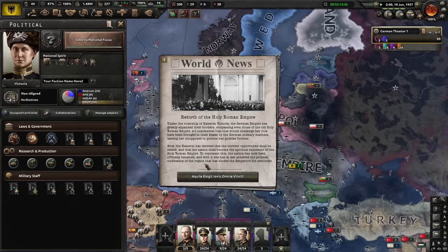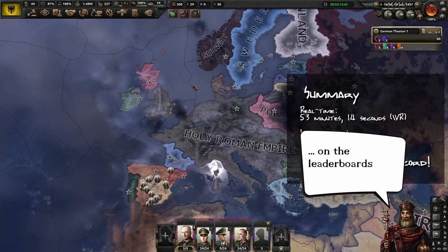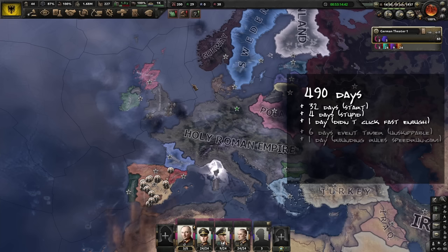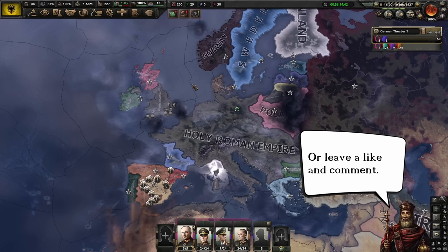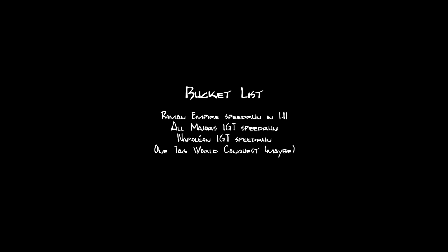And that's it. We've achieved our goal of forming the HRE in record time while complying with the speedrun.com rules for both in-game time and real time. We formed the Holy Roman Empire on the 10th of June, 1937 — just two months over the fastest theoretical time. The errors I made added 4 days to the total in-game time, and I know that it can be done way faster in real time. Aiming for 30 minutes might not be unreasonable. Let me know in the comments if going for both categories at the same time made for an interesting video or just a confusing mess. You can expect a couple more speedruns within the next weeks, and I want to update my Roman Empire speedrun to 1.11 and attempt a real-time run to capitulate all major nations. Until then, thank you very much for watching, stay safe, and have a great day!